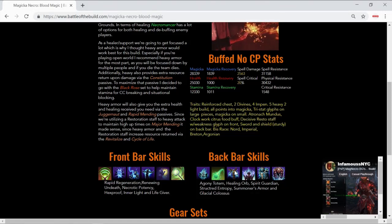We're utilizing Spirit Guardian to help sustain and stay alive, giving us a little extra tankiness. On the back bar we're also utilizing Structured Entropy for major sorcery, extra HP, and some regen. Summoner's Armor reduces ability costs by 15% after casting, giving us sustain. And of course on the back bar we have Glacial Colossus for the stun, major vulnerability, and damage.